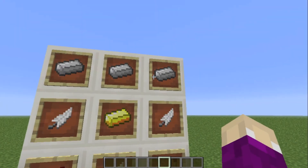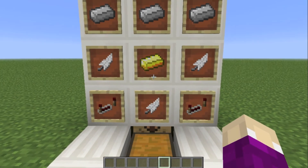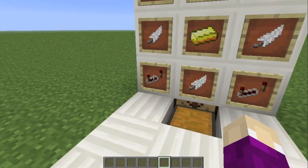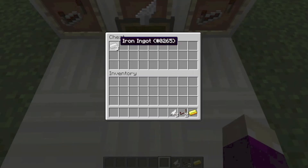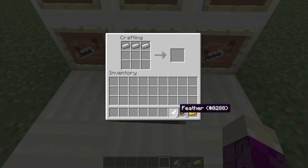So to craft this you just need three iron ingots, three feathers — because it's like the Twitter bird — one gold ingot, and two redstone repeaters. If I just craft this really quick: I put three iron ingots on top, three feathers like that, two redstone repeaters, and one golden ingot, and you get the Twitter block.